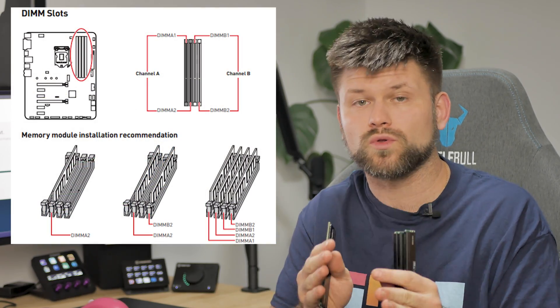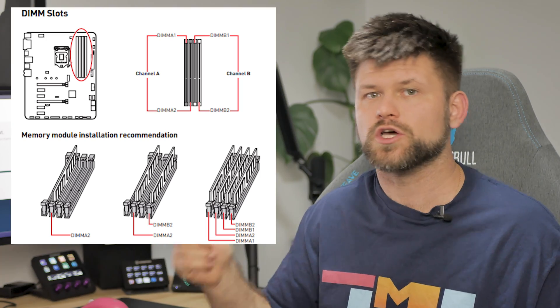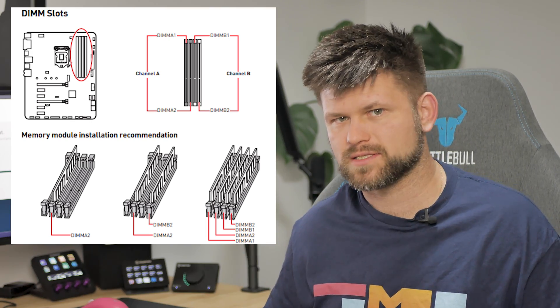Lastly, remember to put dual or quad modules in the appropriate AA or BB slots to maximize performance. Some people tend to go one next to each other, but you need to make sure they're in the right slots. I hope this has helped you to decide how to pick RAM modules.